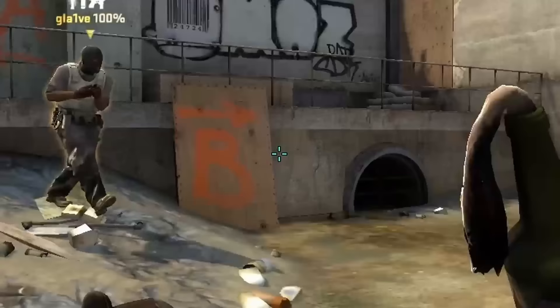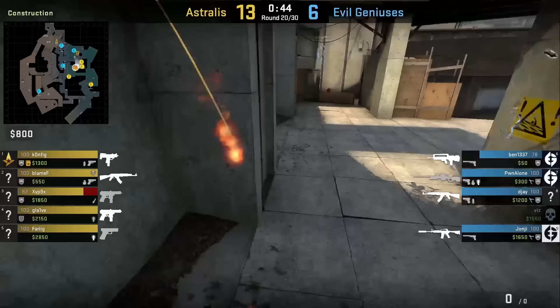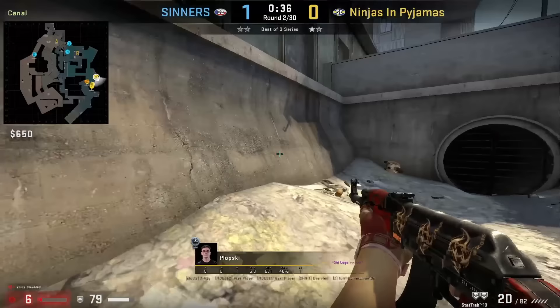Config mollies graffiti from water, lining up with this white line on the wall, aims to the middle and to the right of the sign, and jump throws. The molly forces Janji out of graffiti and into the open.